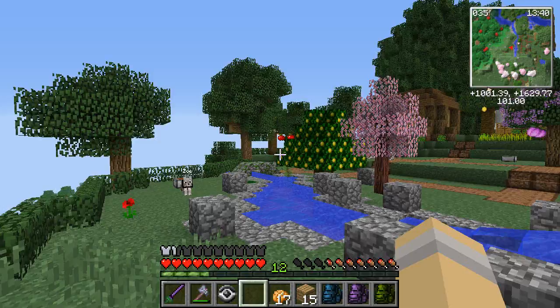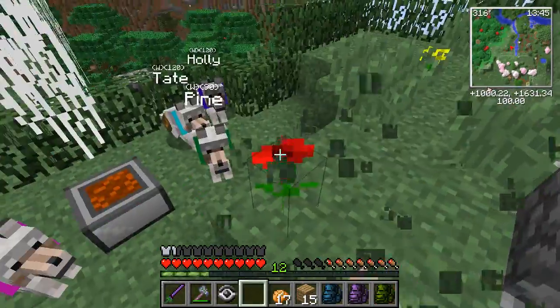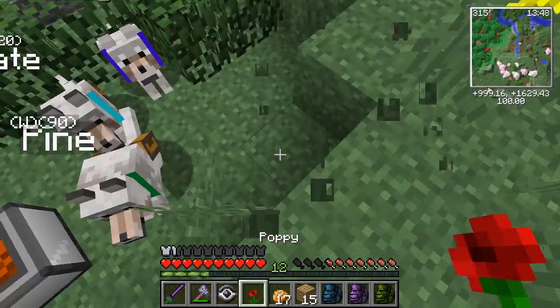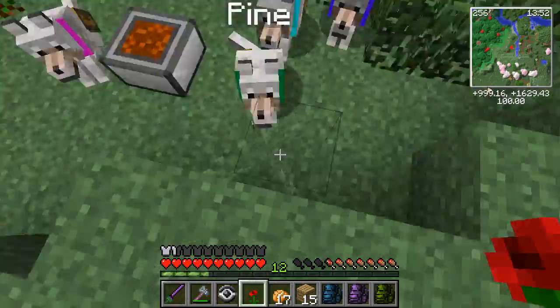Our little Confucius bird — which by the way I found out the scientific name is something like 'Confuciusornis' — that little bird's doing well, but we're always still struggling for food and have so many other tasks to do in the zoo.